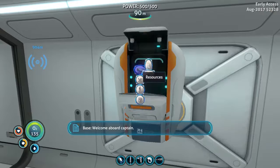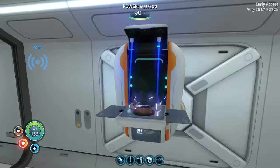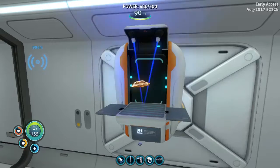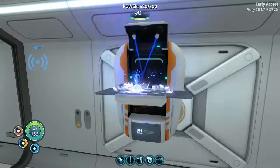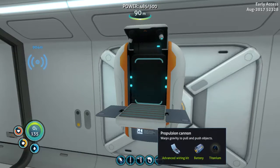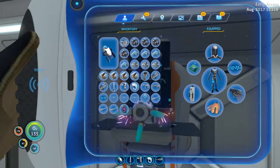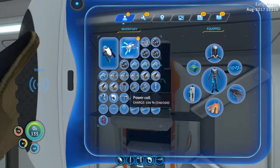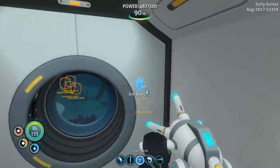Welcome aboard Captain. Copper wire, computer chip, and advanced wiring kit. Nice. Then propulsion cannon. Nice. We'll put this on slot three.